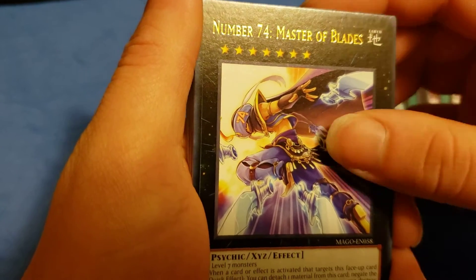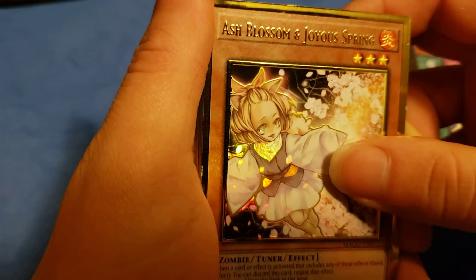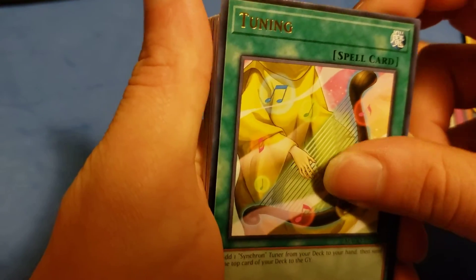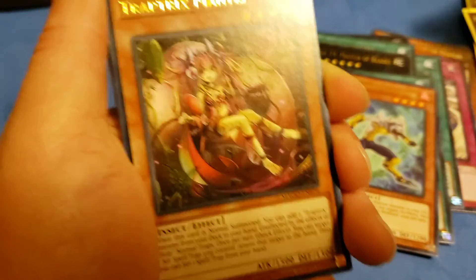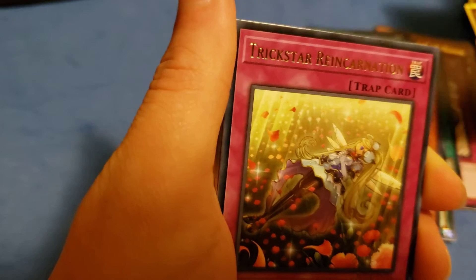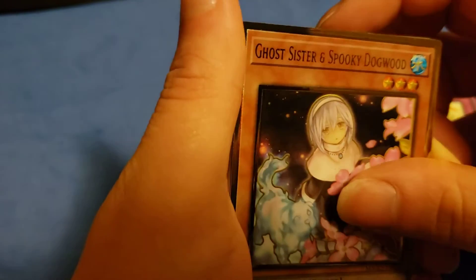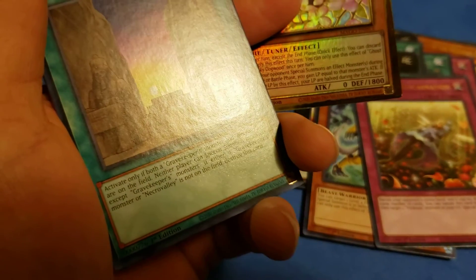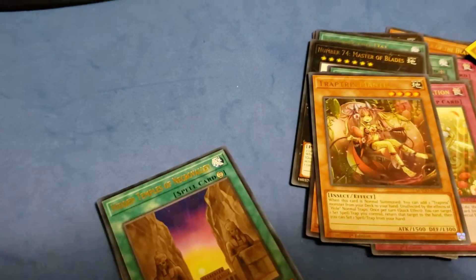Number 74 Master of the Blades, Cosmo Dark Destroyer, Ash Blossom and Joyous Spring — I needed one, gonna keep that. Tuning. Coach Soldier — another one. Parlor Dragon. Mantis, Trickstar Reincarnation, Ghost Sister and Spooky Dogwood — nice. Looks like I put that in the wrong spot. I'm actually gonna adjust my camera real quick before we continue on with the rest of these.